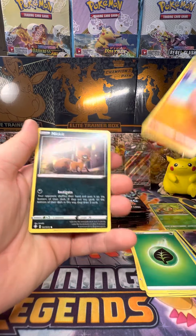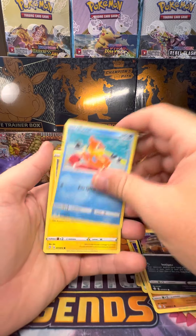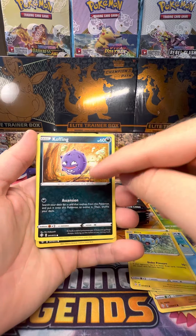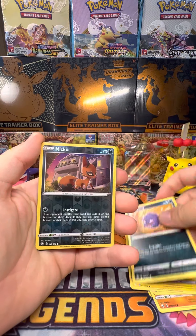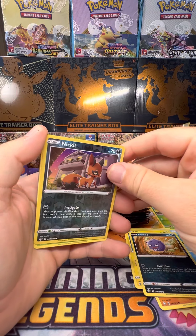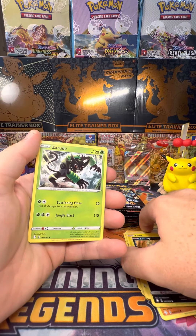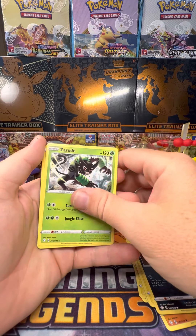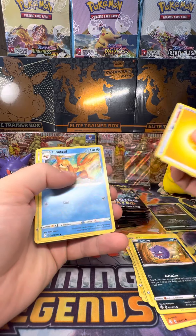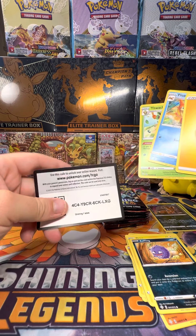Pack two: Nickit, Jynx, Koffing. My brother really loves Koffing — he always tries to collect them all. Nickit reverse. I don't really know what I think about the non-holo rare reverse pattern on these. Floatzel again, the Wacky Burst, code card.